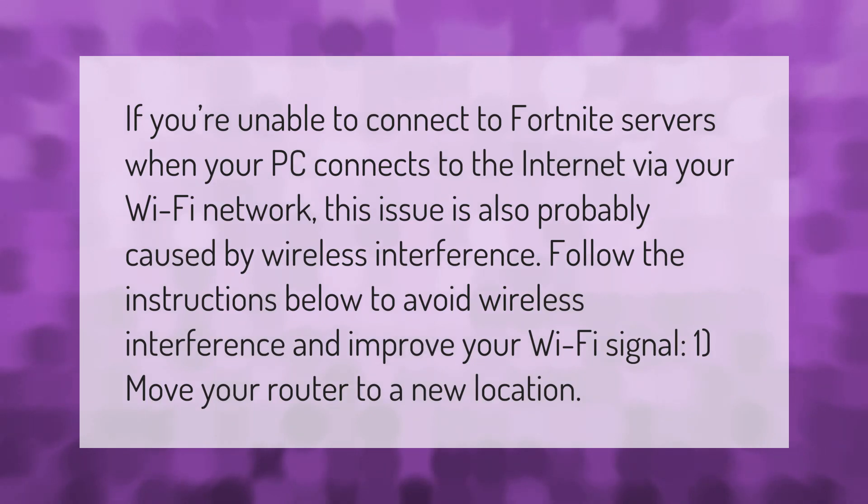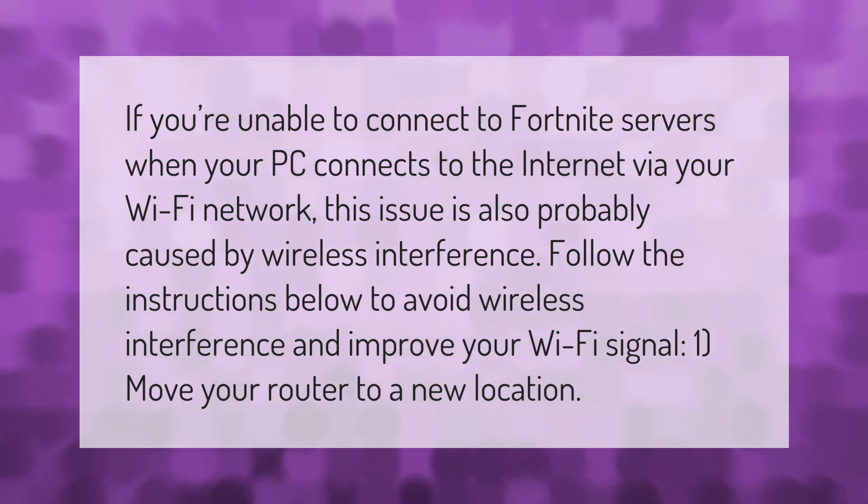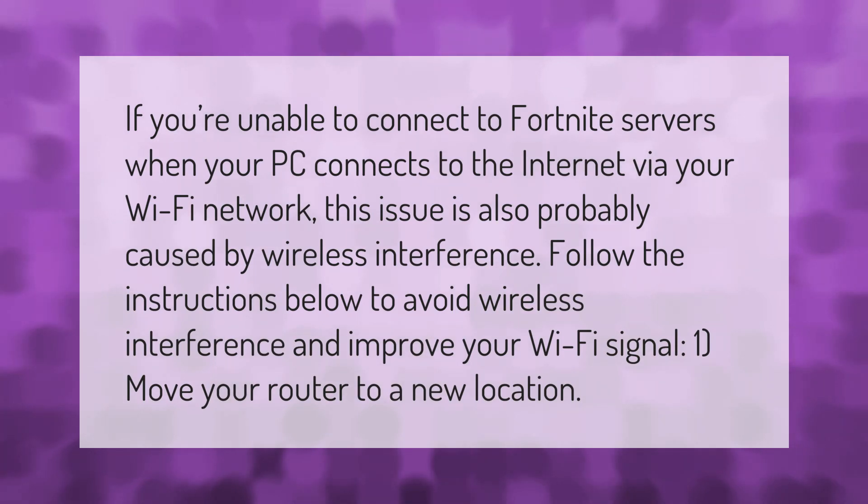If you're unable to connect to Fortnite servers when your PC connects to the internet via your Wi-Fi network, this issue is also probably caused by wireless interference. Follow the instructions below to avoid wireless interference and improve your Wi-Fi signal. Step one: move your router to a new location.